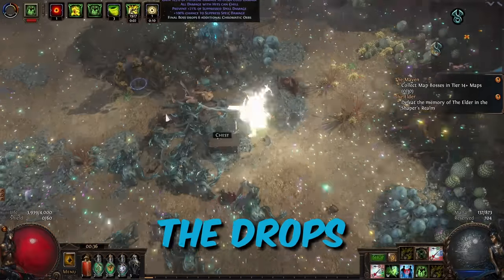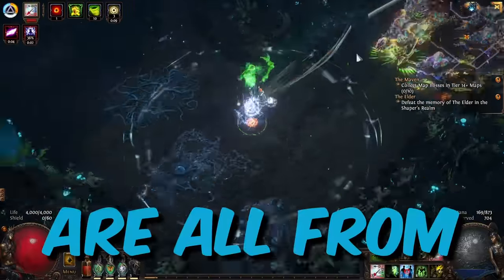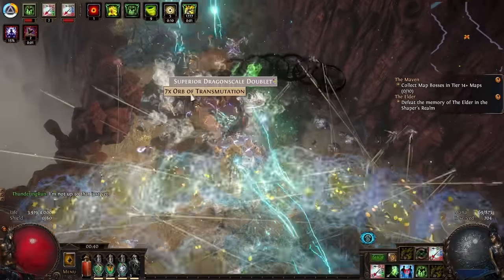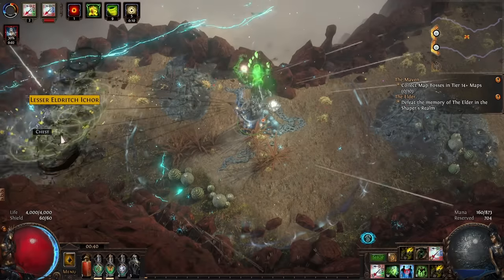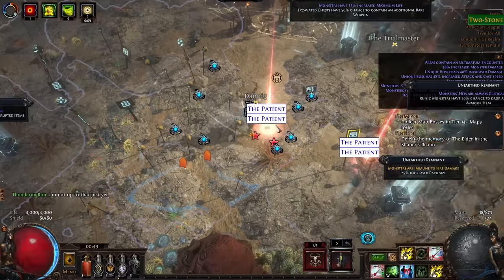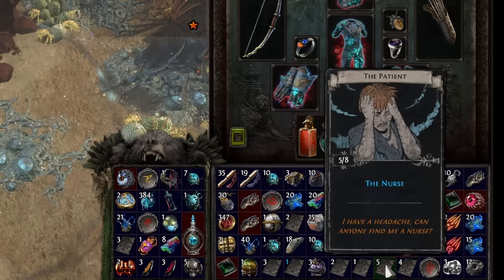This league has been absolutely insane for currency. I've actually lost track of how many divines I've dropped and spent, but it's well over 50. In previous leagues I've made about 18 divines in the first week. I made 20 divines in a single day last week. In this one I'm going to step through exactly how I'm making currency from a strategy point of view, but also something I just didn't know about — and once I found out about it, that has increased my currency making potential no end.